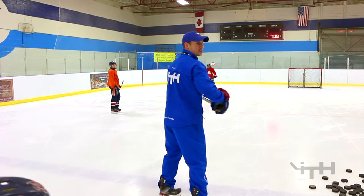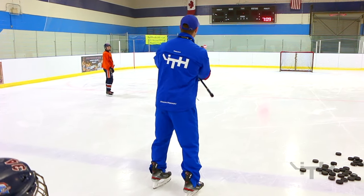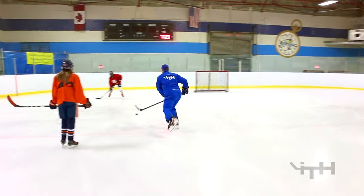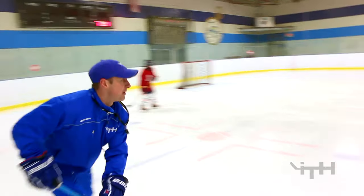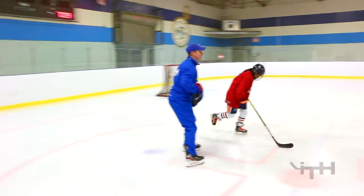Instead of making the pass to Jocelyn and going around her, I'm actually going to go directly in between the two of them and pivot close to the boards. Watch — I make a pass to Jocelyn, cut in between. You have to go lower than the hash mark. She makes a pass to me, I chip it here, she goes to Jocelyn, and it goes back to me. I take Jocelyn's spot, Jocelyn takes Caitlin's spot.